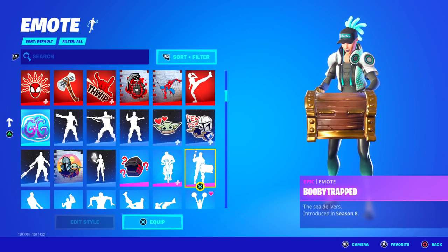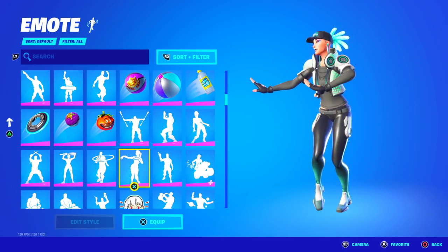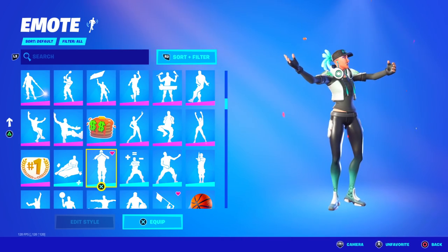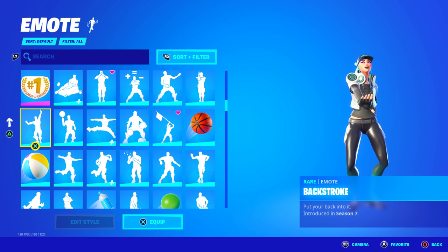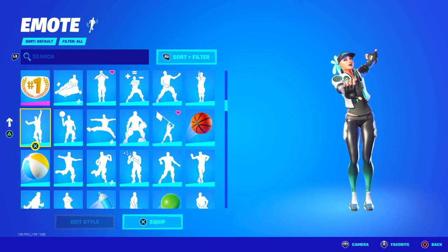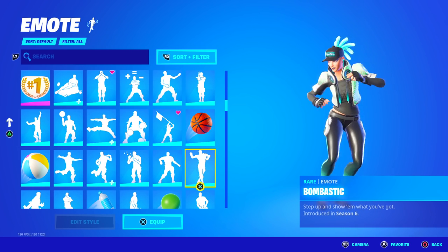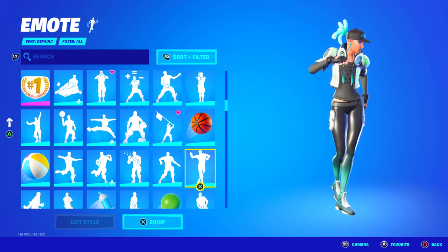Booby Trapped from the Season 8 challenges — this one's clean. Hula — not been out in around 300 days. They have the pretty standard ones like Sizzling, Shake It Up. Accolades though — this hasn't been out in around 200 days since the Locker Bundle. Backstroke — I have to mention this emote because it's not been out in over 315 days now, so it's actually getting rare. Bombastic is a rare emote while I'm recording this video, but it might be coming back soon because it was updated and teased.